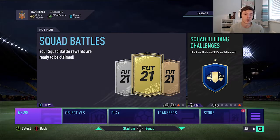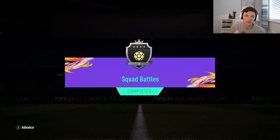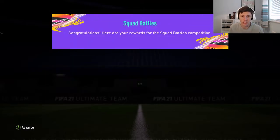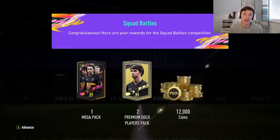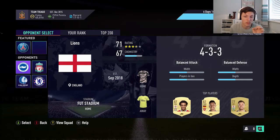Here we are with our Squad Battle rewards. We're just going to open them now. I believe we got Elite 3 at the end - yes, we did, that's what I played up to. So Squad Battles Elite 3 gives us a Mega Pack, 2 Premium Gold Players Packs, and 12k coins, which brings our total coins up to 45,000.